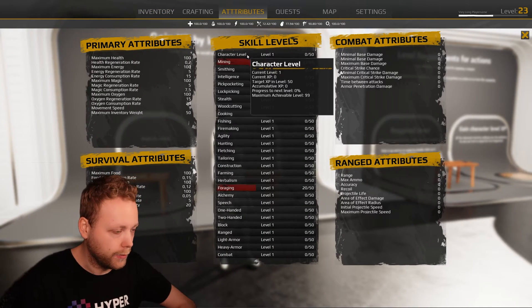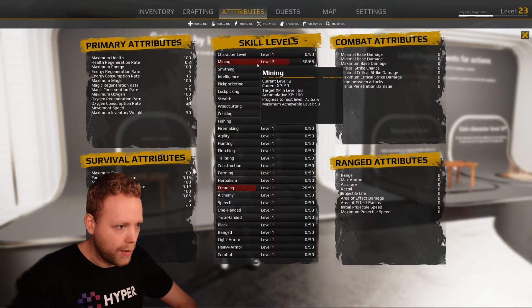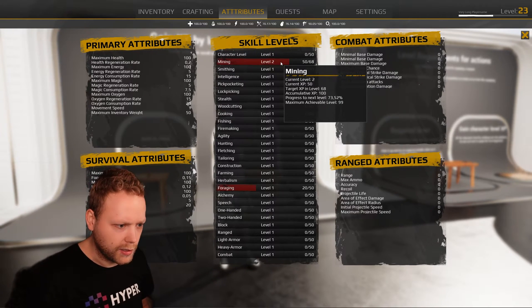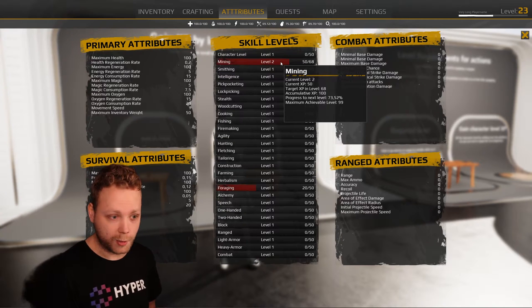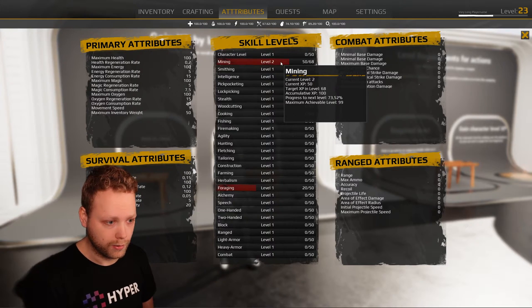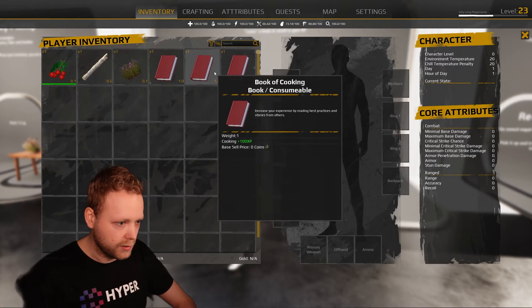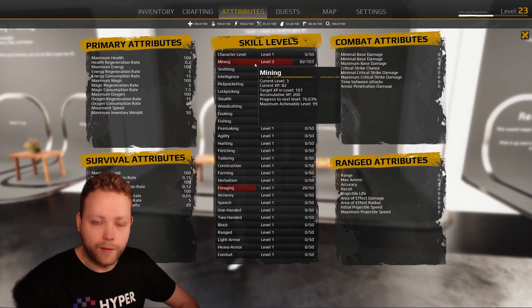We can also see that in our attribute tab, which is included in the system. It shows what the current level is and how much XP you need to level up, but also how much XP you have in the current level. For instance, we have 50 XP in level two, but the total XP gained is a hundred — because of the book we consumed or learned. It also shows the percentage. We could pick it up again since I have an infinite respawn, and now we have a total of 200 XP, 82 in this level, and we are level three.